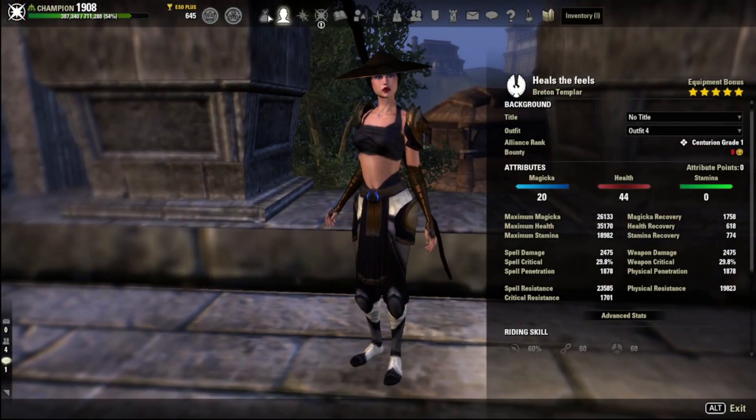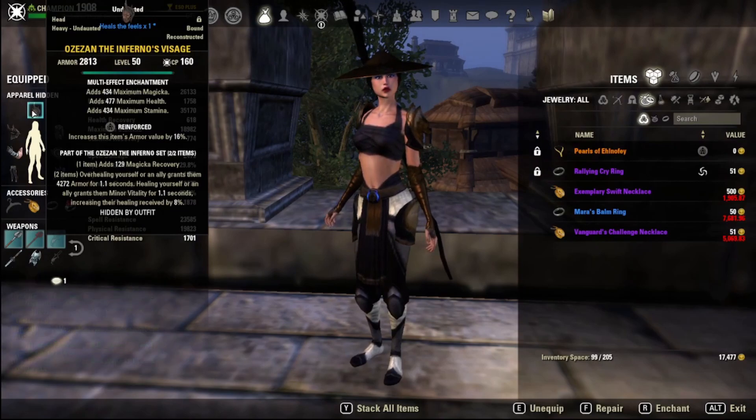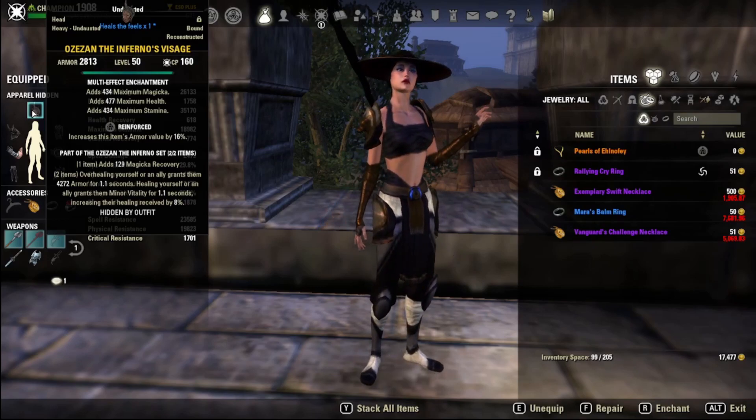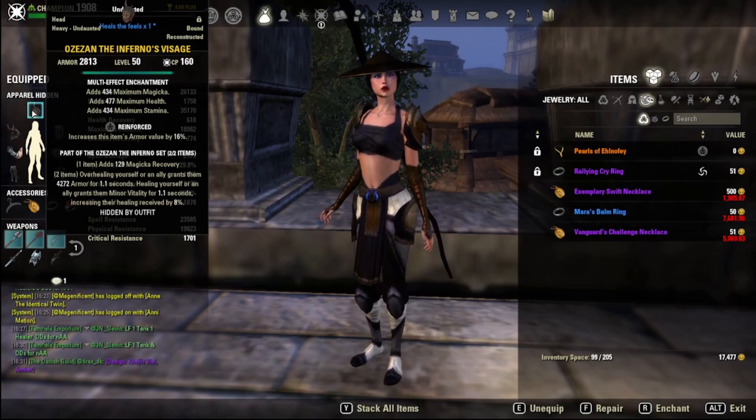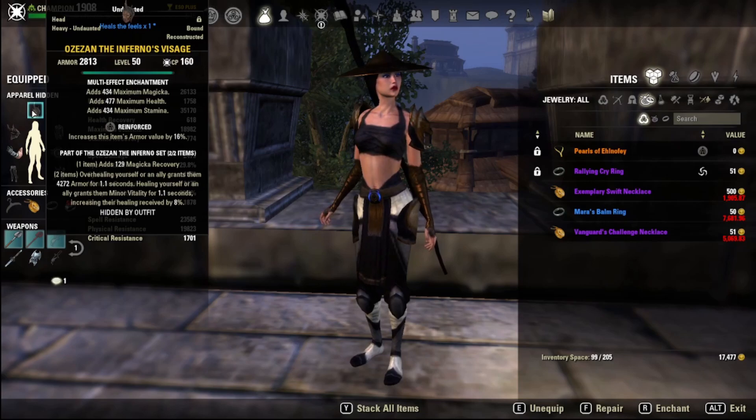In terms of monster set alternatives, there is Earth Gore. However, the focus here is a PvP battleground healer PuG build, and Earth Gore isn't good enough for PuGs. In an organized group it's probably the best-in-slot monster set, but in a PuG group you risk it proccing on random targets. The only thing that's good about Earth Gore anymore is the cleanse, so if it doesn't proc on your group it's wasted.